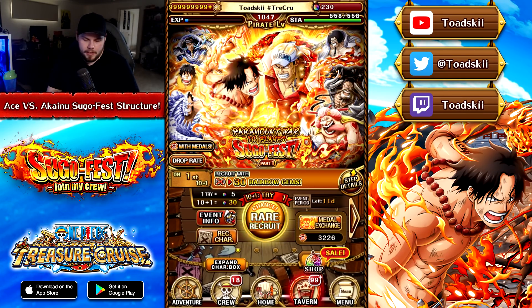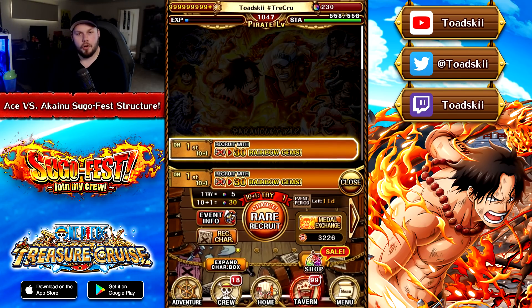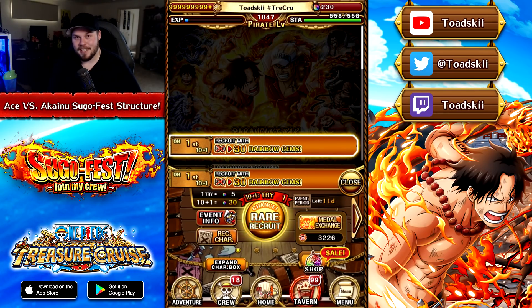Without further ado, let's jump into the Suga step details. One thing straight off the bat — 30 gem multi, which is really, really good to see. When we saw the Kaido vs. Big Mom banner, we were kind of disappointed that there were no discounts on that banner at all, and it was very expensive to go to the guaranteed step. However, this one is still going to be expensive to go to the guaranteed step, but it's definitely a little bit more easier for the players, which is good to see. So the first multi is a 30 gem multi.